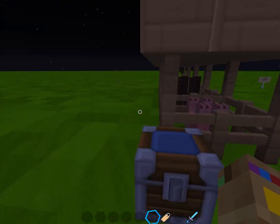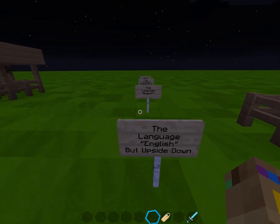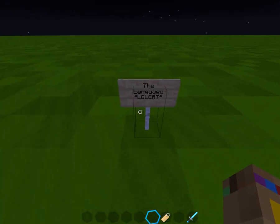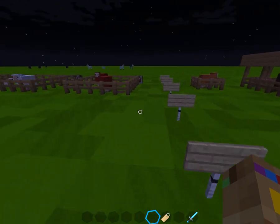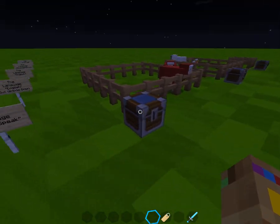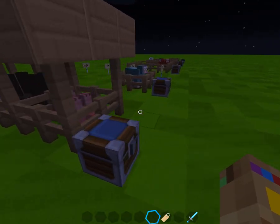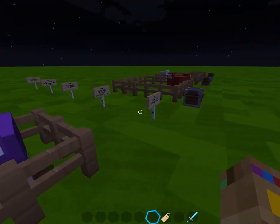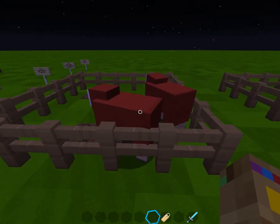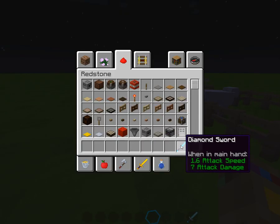All of these work. I'm not sure about these right here — they might not pop up for you if you are on mobile. These pop up on Java Edition, which is what I'm playing on right now. But all of these should work, and if they don't, you can tell me down in the comments if you play on a different type of platform. All of these should work if I have done my research right.